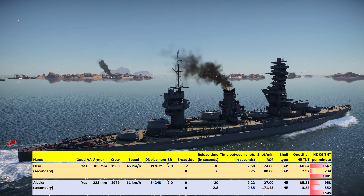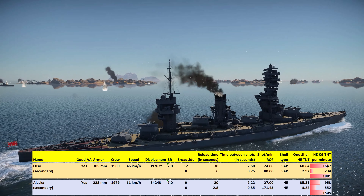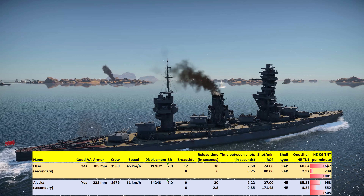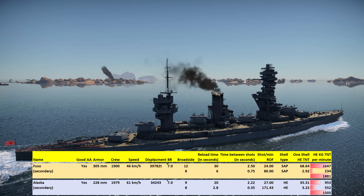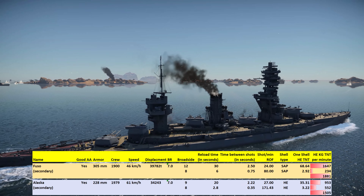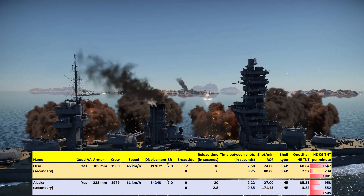The US fleet, for reasons unknown, only has one 7.0 ship — the Alaska. It is a very good ship, but the armor belt is not as strong, and the amount of HE-seed per minute is also a little lacking. So the Fuso again looks to be the winner.